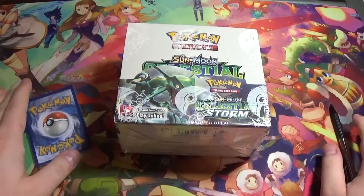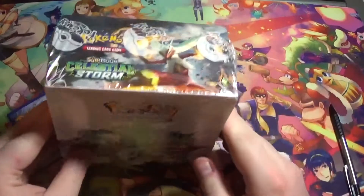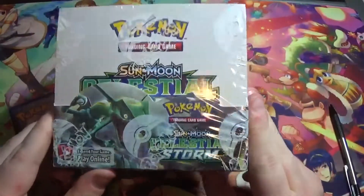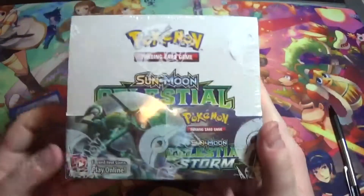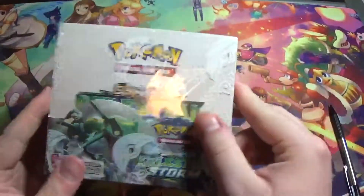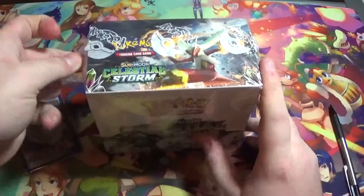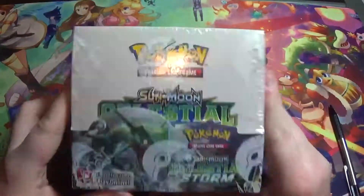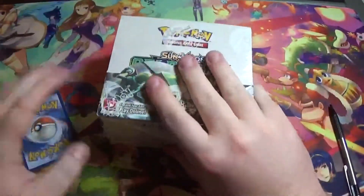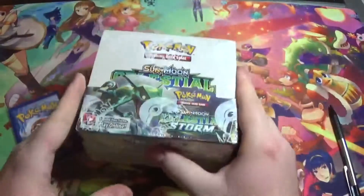Hey what's up guys, Kakarota here, back again with another unboxing or booster box opening. Today I'm going to be opening up my first box of Pokemon cards, which is Sun and Moon Celestial Storm. This is going to be really fun because I've never opened a box of a set before — something different and new. These are really hard to get and a lot more expensive than Neo boxes.